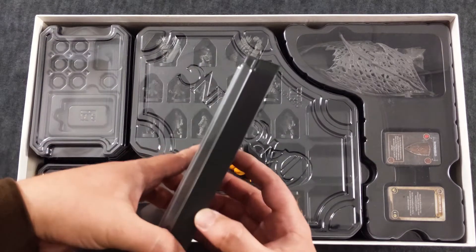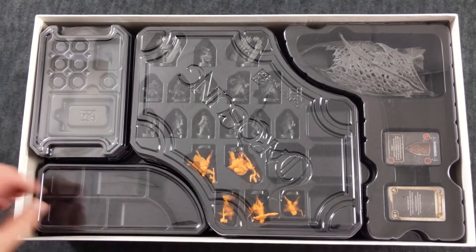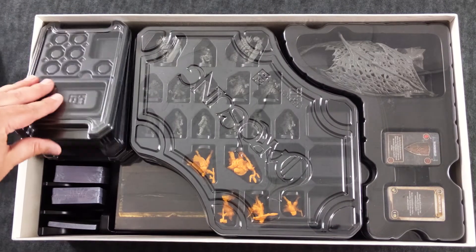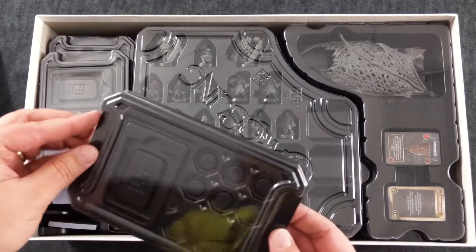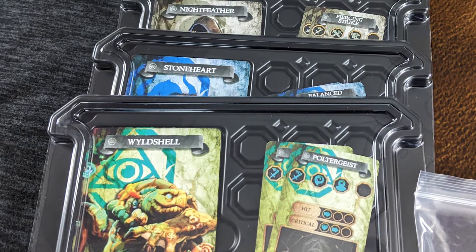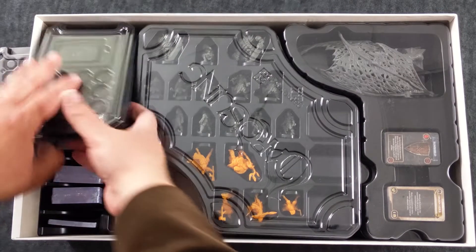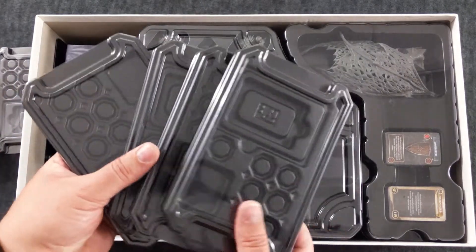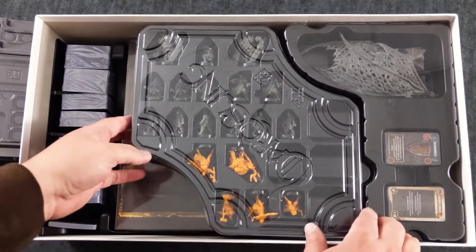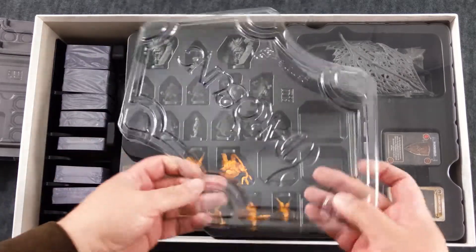Included in the contents of the box are all these gamer trays. Some of them are empty so you can take the punch-out tokens and sort them into these cool little trays. You also get hero dashboards, which let you insert your hero card, ability cards, equipment cards, as well as your stat modifiers. When you're ready to put the game away temporarily — because the campaign must continue — you snap the little lid on and all your cards and tokens are safe.